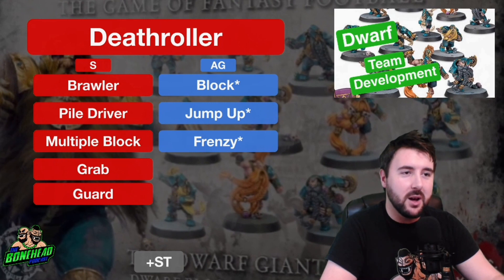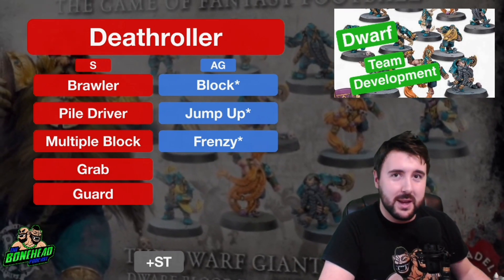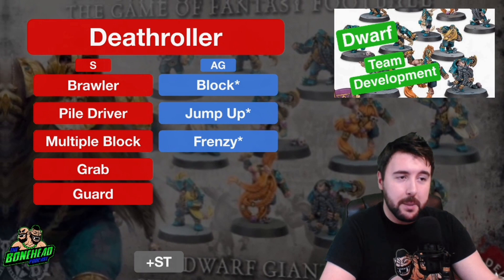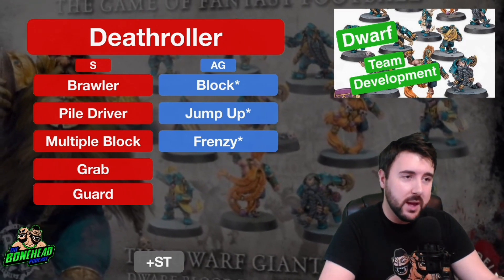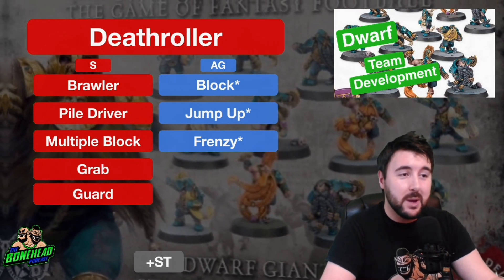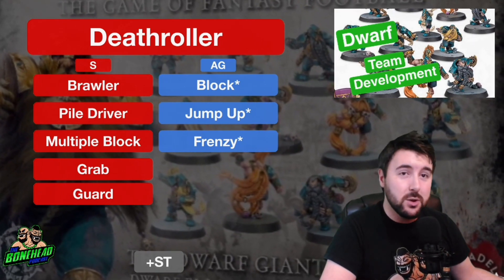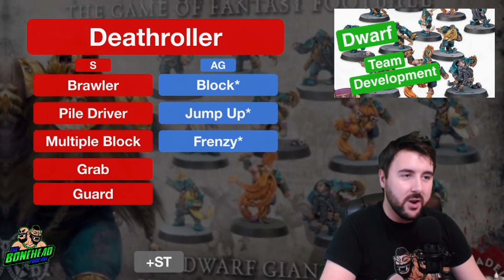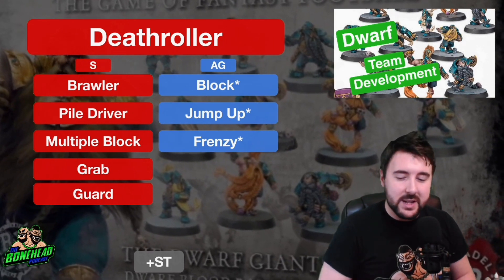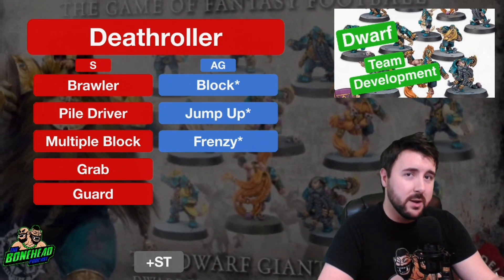Last but definitely not least, we've got the Death Roller. The Death Roller got more expensive — it went up to 170,000 gold pieces, almost making it unplayable. Movement 4, Strength 7, Agility 5+, Passing Dash, Armour 11+. Break Tackle means it moves once per turn on Agility 3+. Dirty Player +2 means fouling is going to be a great time. Juggernaut means it blitzes phenomenally well, having a single blitz at 3 dice. Loner 5+ is very bad, so you want to maximise its blocks. Mighty Blow +1 is going to do great work. No Hands, fair enough. Stand Firm is useful but Secret Weapon means this 170,000 investment is gone at the end of the drive.